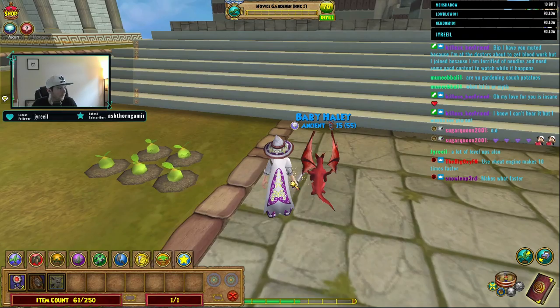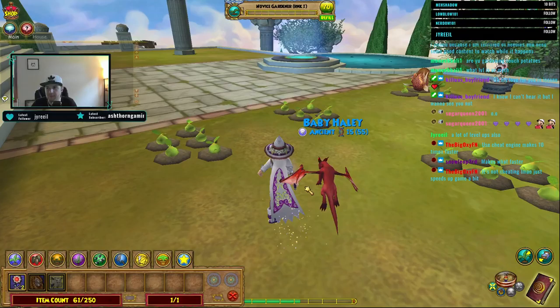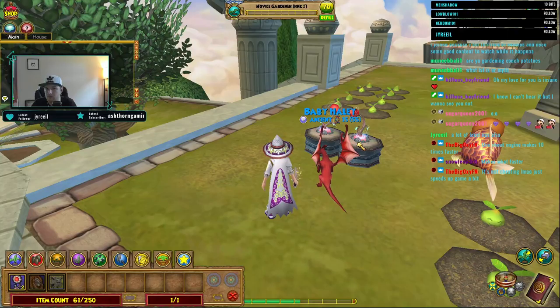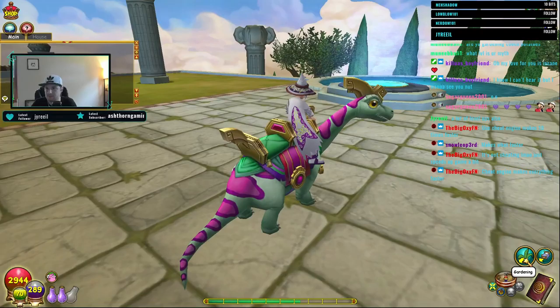Not thigh height - hip height, that's what it was. Snow Leopard, how you doing? Welcome back to the stream, hope you're doing well today. Doing it legit makes it way better. Looking pretty good now - there's the Storm's Garden. So we worked on our Storm and our Myth today.